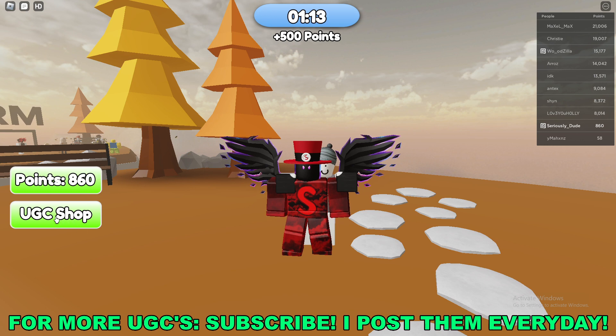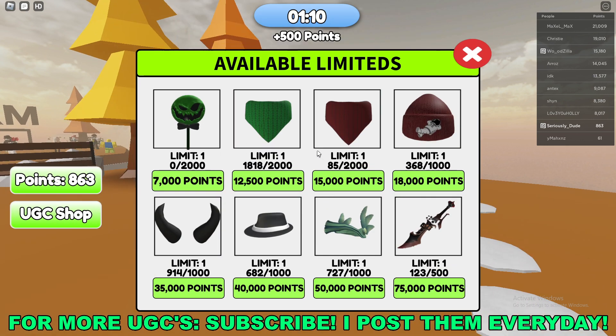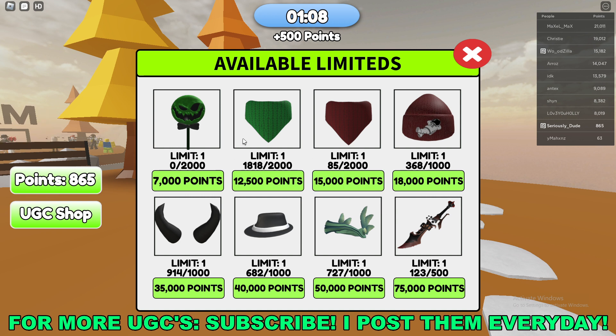So once you're here in game, go to the left side of your screen and click on UGC Shop. Once you're there, you'll see the Green Immortal Sword is in the bottom right.